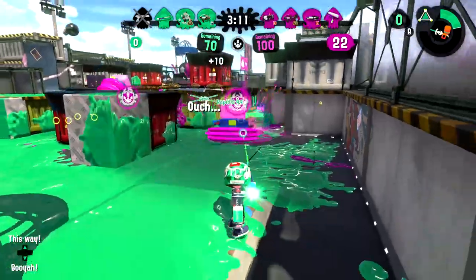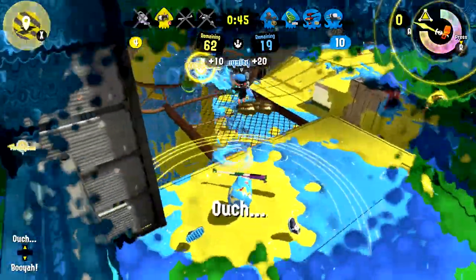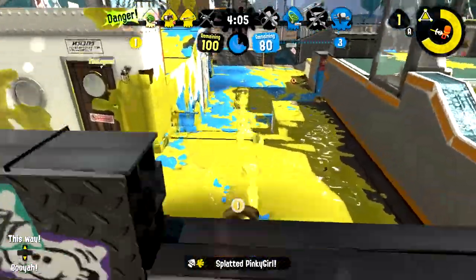The most important thing to know is how to run away from a dangerous situation. The easiest way to deal with a Charger is to get in close, so a good Charger always needs to be aware of where all of their opponents are, to be prepared to run away from anyone who's going to try to rush them.